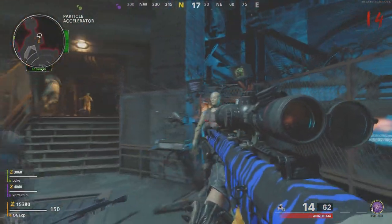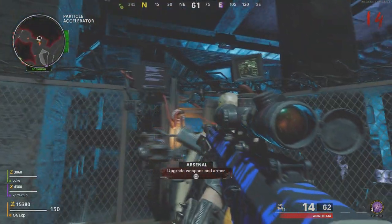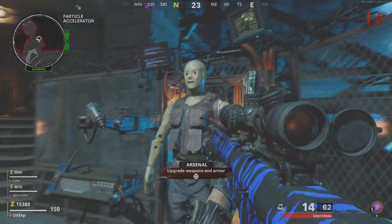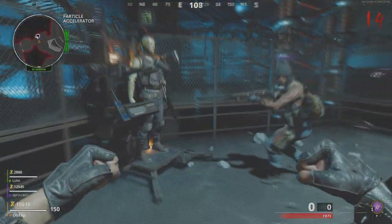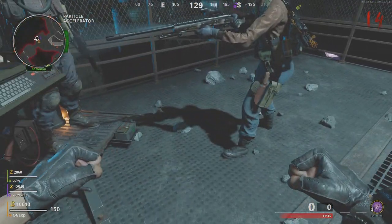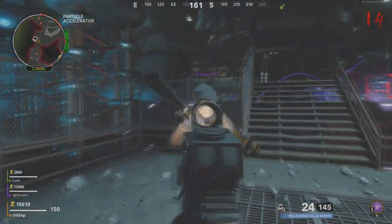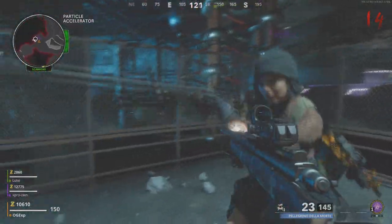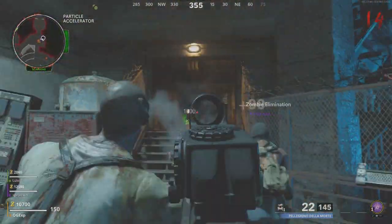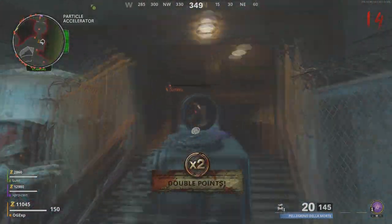This actually revolves around the armour station. What you're going to need to do is have your friend hold a gun in the game that you want. Let's say he's Pack-A-Punching up to level 3 and you want that. Well, you can have it and he can have it at exactly the same time. All he has to do is walk up to the armour station and re-roll his attachments. As soon as he re-rolls his attachments, if you keep smashing that pick-up button, you will get his gun and he will be able to keep his gun at the same time.